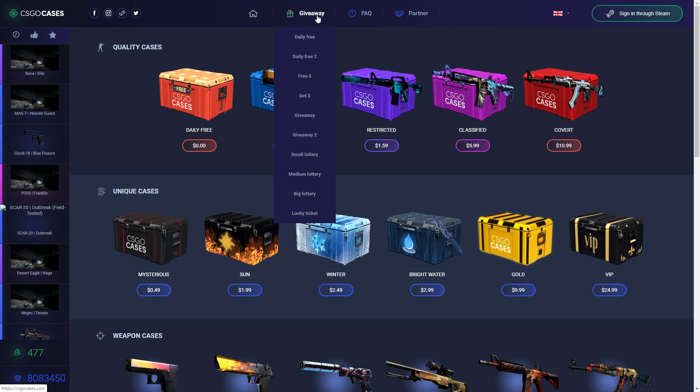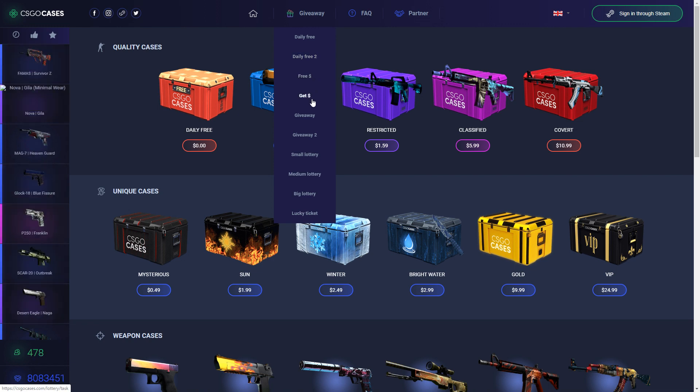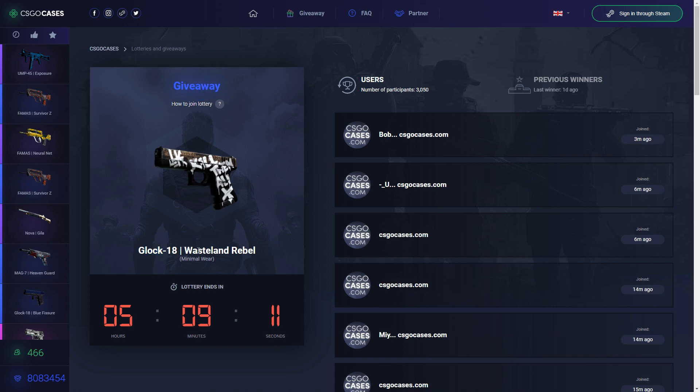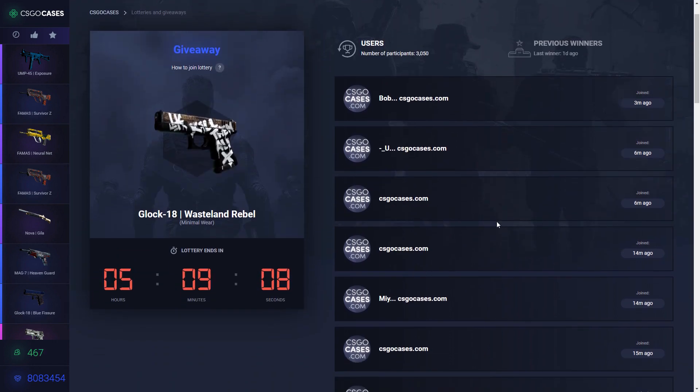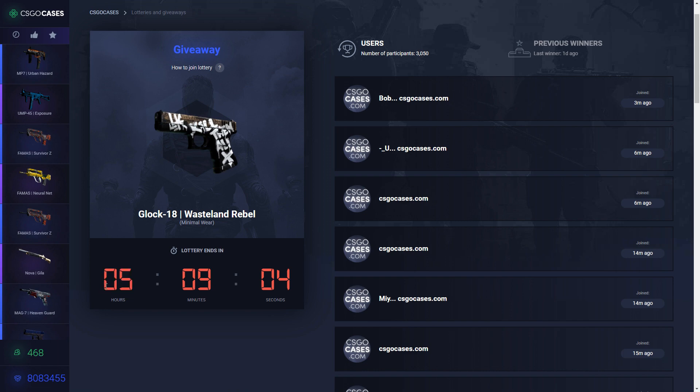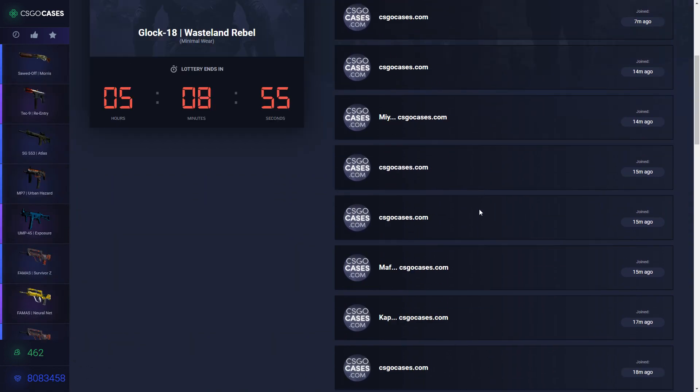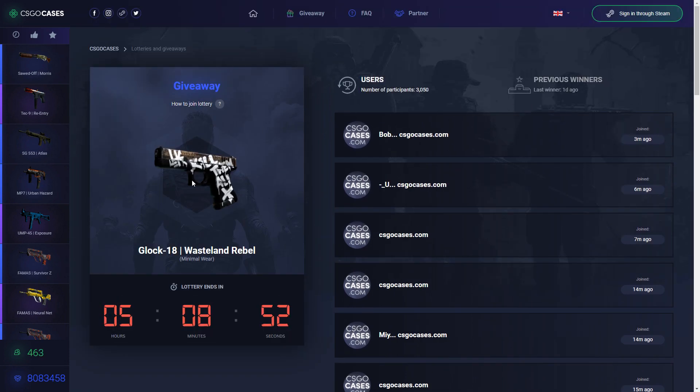Also, you can go to the giveaway option and you can see the daily free giveaway, small lottery, medium lottery, big lottery, and lucky ticket. You can go to the giveaway button, and as you can see, the giveaway is a Glock 18 skin. You can join — as you can see, you have five hours, nine minutes, and zero seconds left. You can see how many people have joined this giveaway.